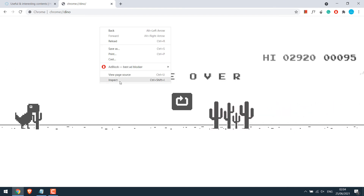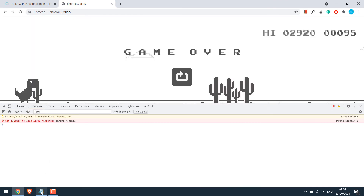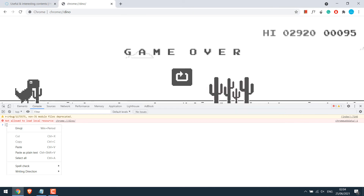For that, right-click and click on Inspect Element. Go to the Console and simply copy this code, paste it here, and press Enter. Now enjoy the game.